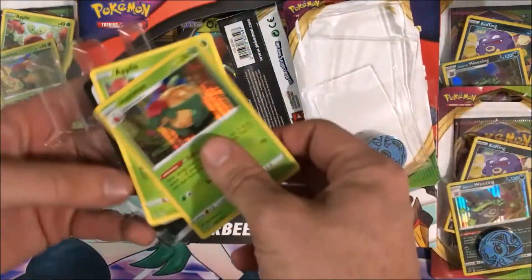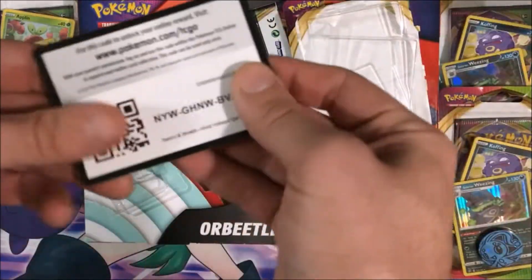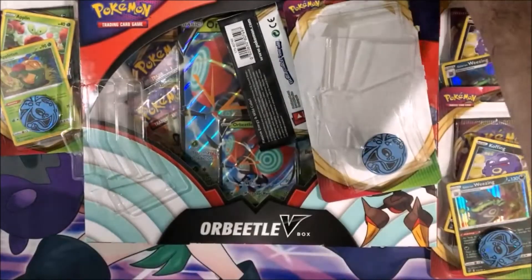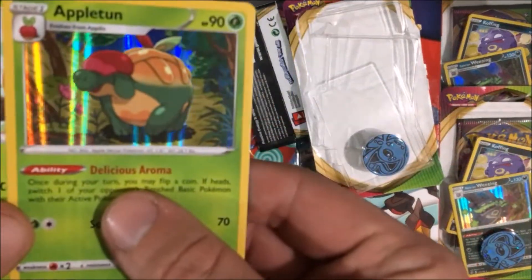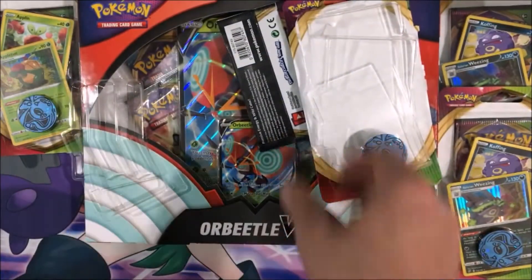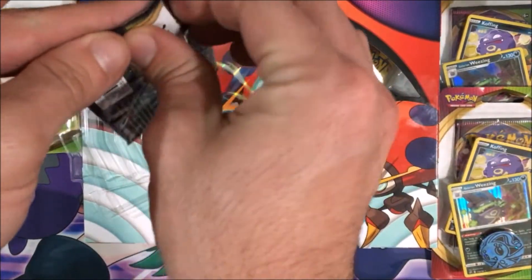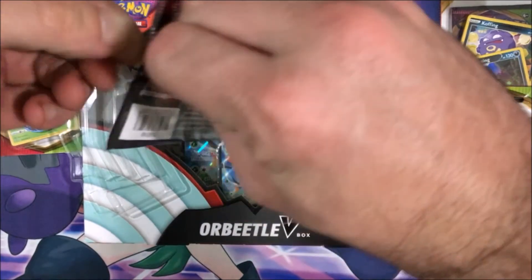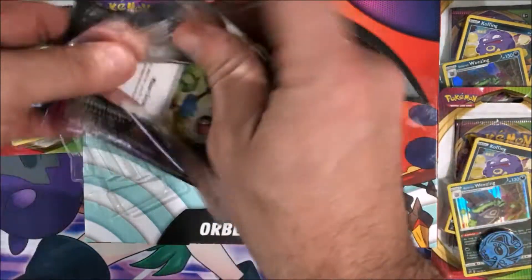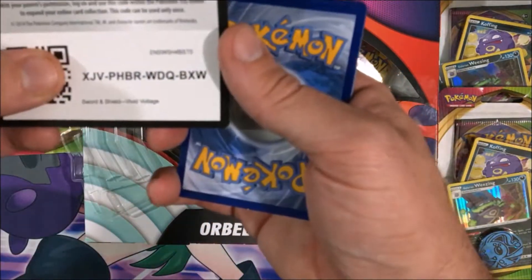We have our Chromo Applin and Appleton promos here, as well as a code card for you guys. We can't really do a swirl check on a Vector Graphic holo, so we'll just set that aside and get into our pack. We have a Zerud pack for our first opening here. Tearing open, hoping to see a white card. We have a white code, so that bodes well.